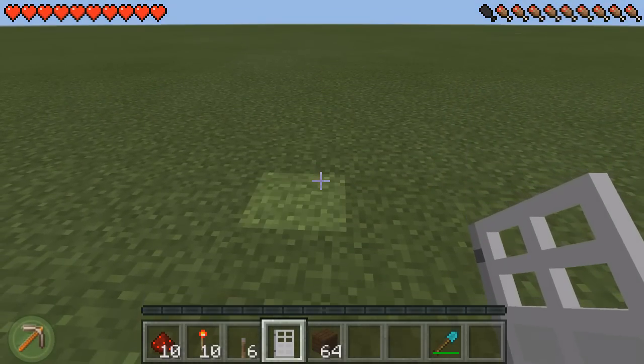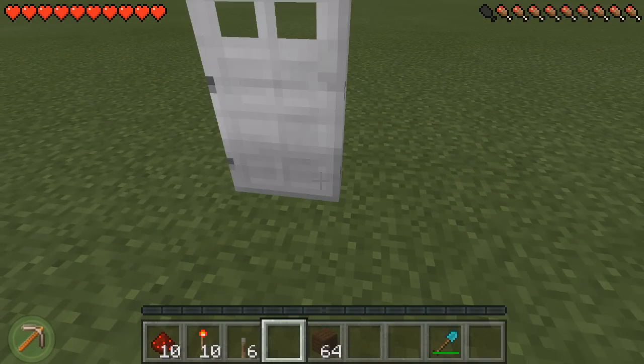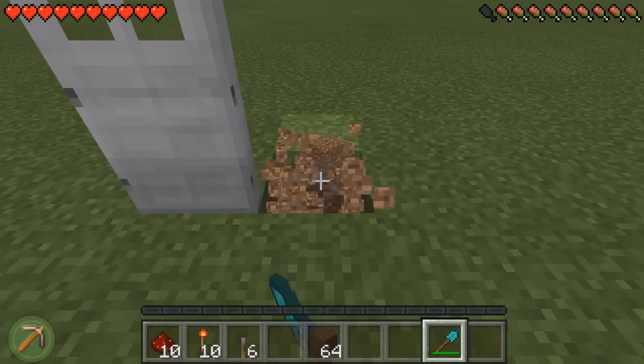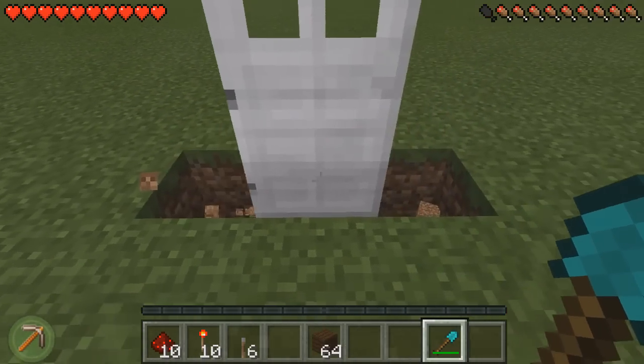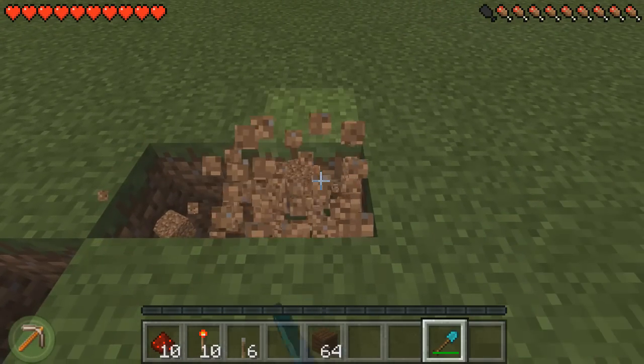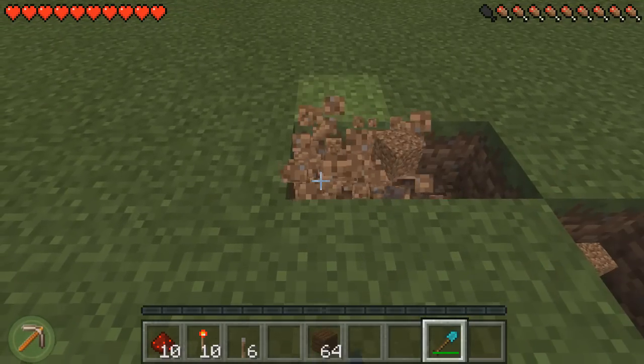Now the first thing I want to do is decide where you want to put your door. So I'm simply going to put mine here. Then what we're going to do is to the right and left of the door, we're going to dig out a block — so one here, then one here. Diagonally right back, we're going to dig out a block here and then one more to the right. Do that the same to the other side, so diagonally left and then just one more.